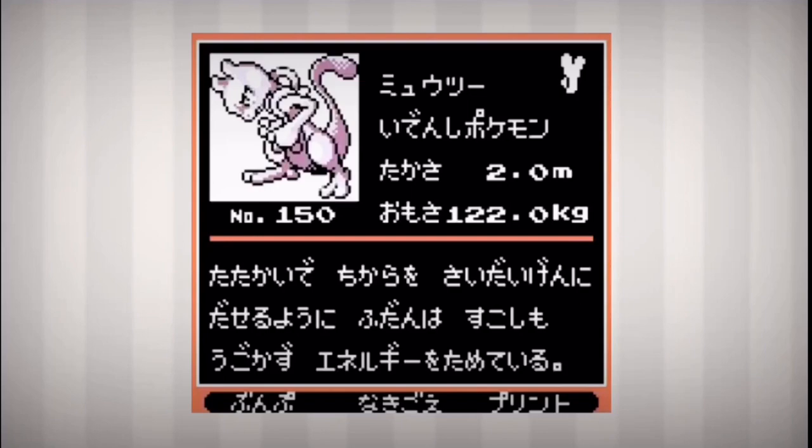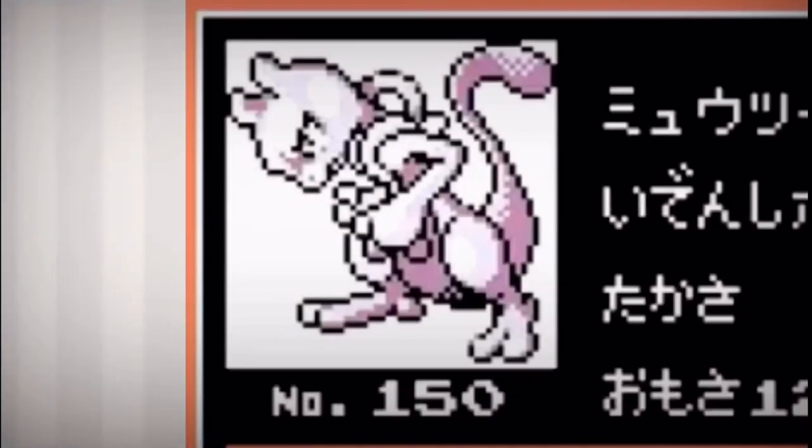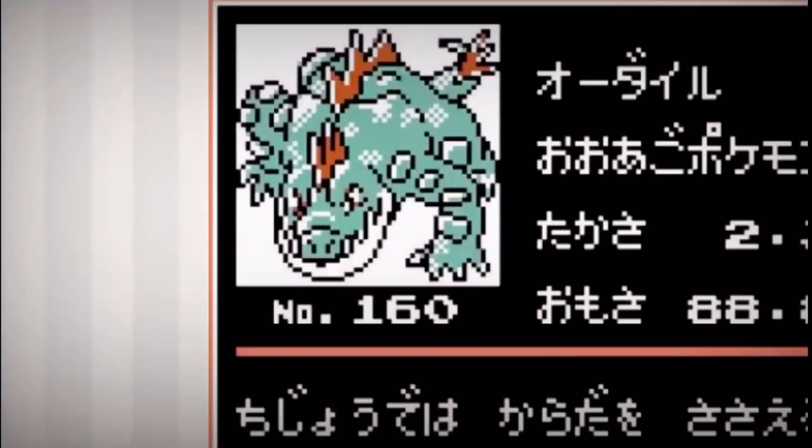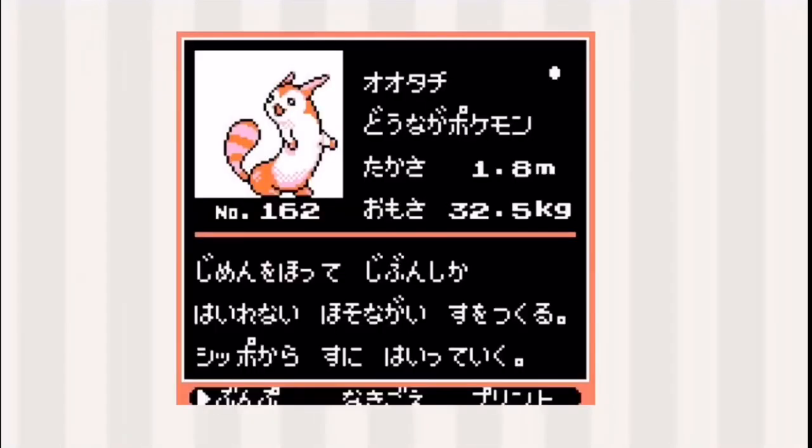The first Pokémon I'm showing is Mewtwo — a Gen 1 Pokémon — but I chose this one because he looks like he's trapped inside a box. Next are the starters. I chose these because they actually look pretty badass. How come they didn't use these sprites? They actually look pretty cool. Look at the Feraligatr — he looks spooky.